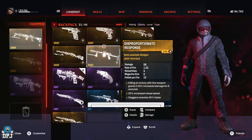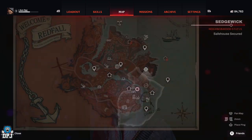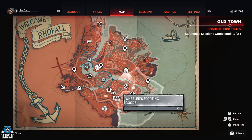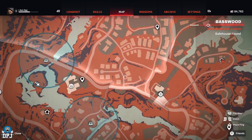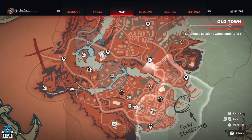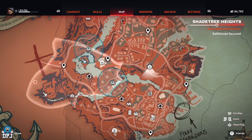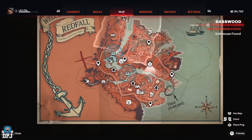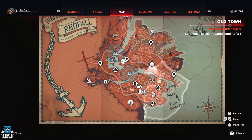There are spots on the Redfall map where there are actually certain guaranteed legendary weapon drops. There's one inside of this place here, one in a pawn shop up here, one down here which I'm going to showcase today, and another one all the way over in this building. If you've missed them, I've got a video linked in the description which will show you where to get all of these guaranteed legendary weapons.